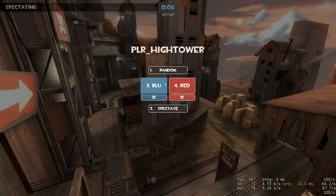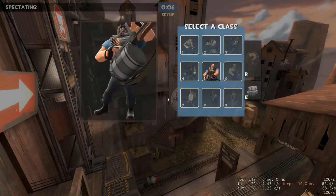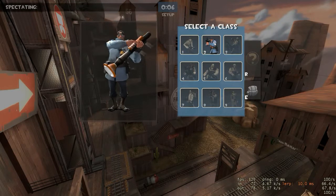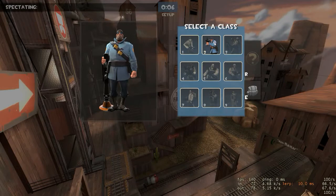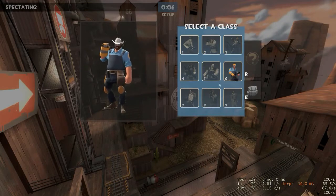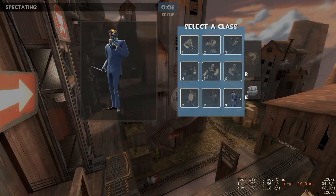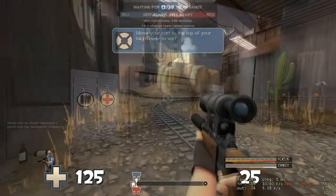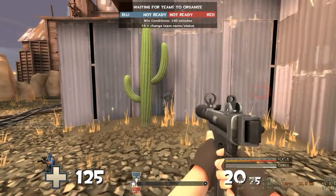To find your perfect sensitivity, go on any private server with a map of your choice. Pick your main class. If you don't have a main class, then just choose one of the sniper, spy, engineer, or pyro, which all move at relatively similar speeds. Go into the level and find yourself in a wide open spot.